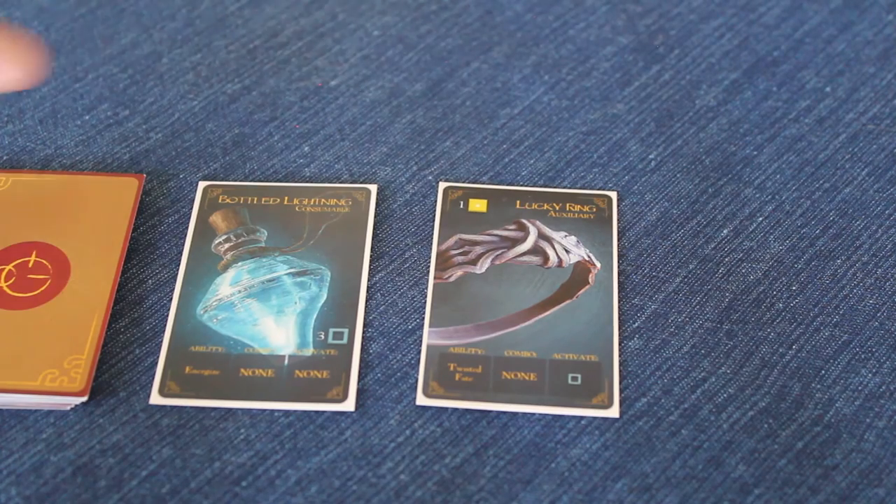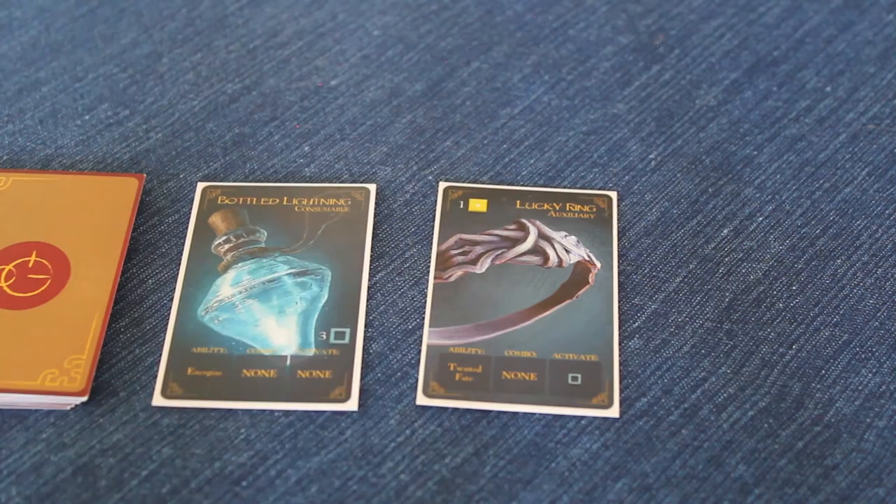In the case of the Bottle of Lightning, it is a consumable, and when used, the player gains three energy.